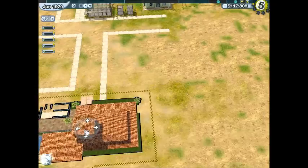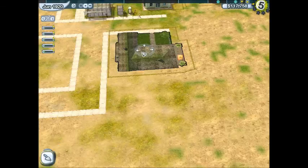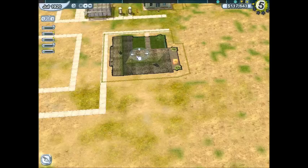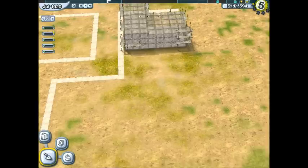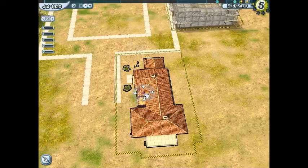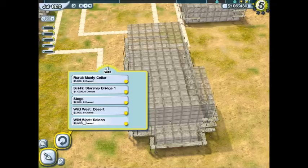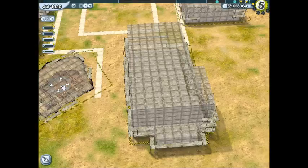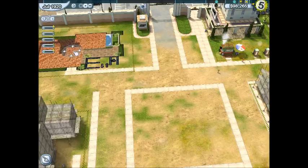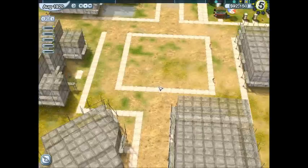How about a production office? Now let's do a script office. We have to use the script office until we get the custom script office — I don't have any control over any of the scripts until then, which will be around 1930. Here's the casting office. Let's build a set — let's build the saloon first. Put the saloon there. Production office — put that up front. That's a good spot for it.